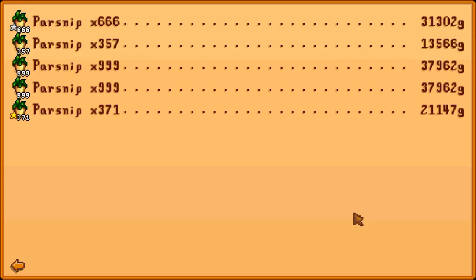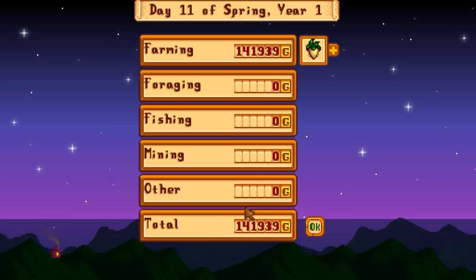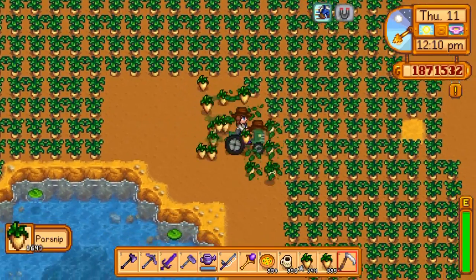The regular parsnips sold for a total of 89,490 gold, the silver star sold for 31,302 gold, and the gold star sold for 21,147 gold, for a grand total of 141,939 gold. Not too bad, but it was a lot of work.